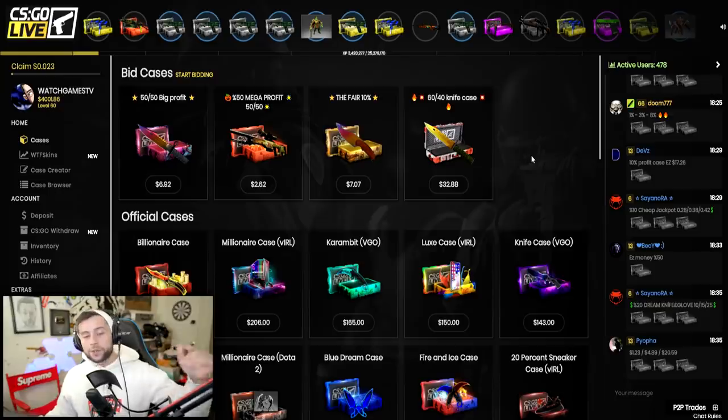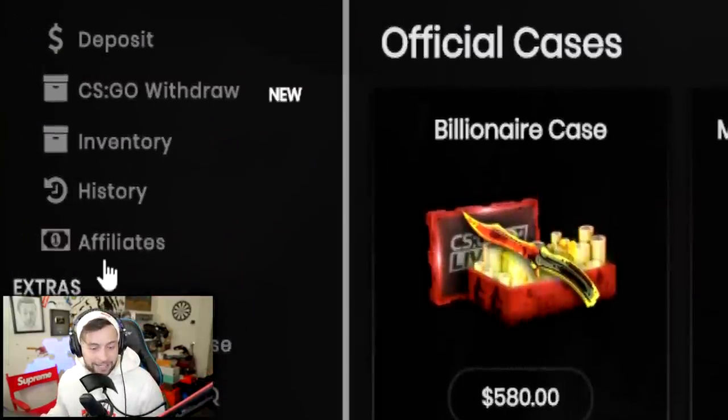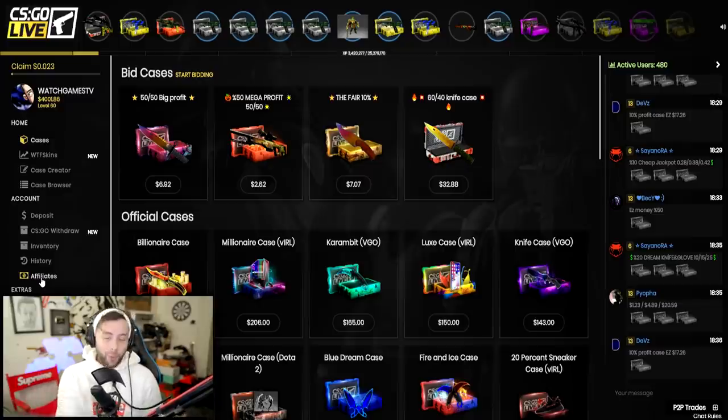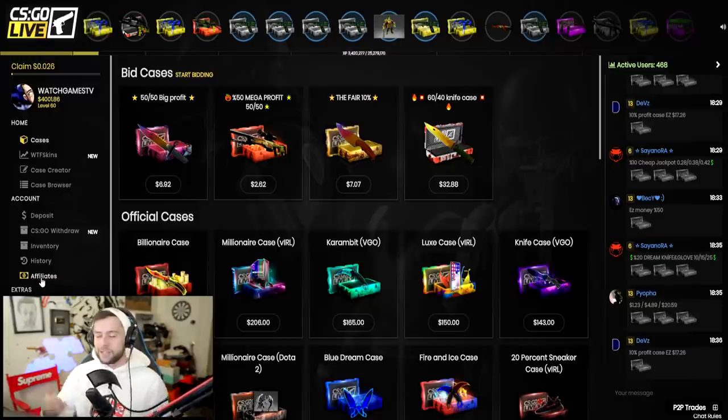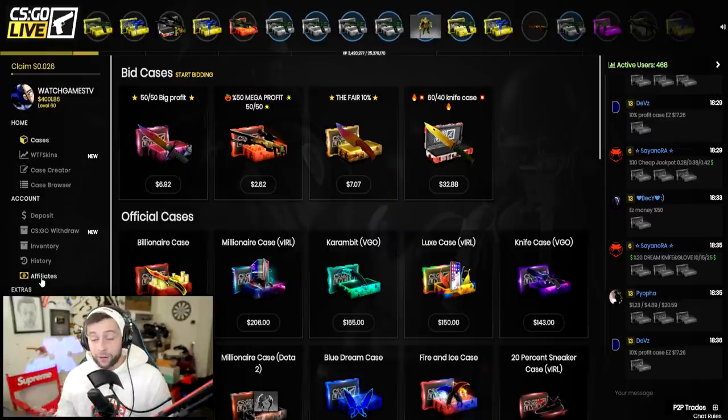Big shout out to CSGOLive — if you want to check them out, make sure you are above the age of 18. Don't forget you can use my affiliate code to get some free cases if you want to try out the site for completely free. Get onto the website, log in, click the affiliates tab, and use the promo code WatchGameTV. You get 25 cents you can use towards cases, but it's still something.